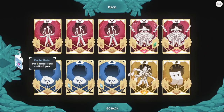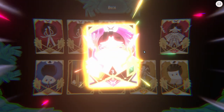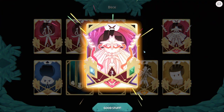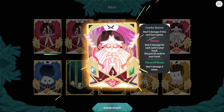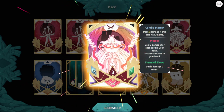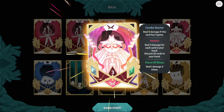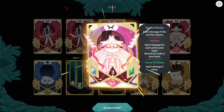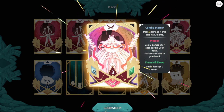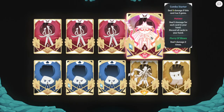I do love how the images on the cards upgrade as you put things on them. Now we have a card with three gems — deal five damage if the card has three gems, deal three damage for each card in your hand, and deal one damage two times. So that'll be three, eight, eleven, thirteen damage for that card now.